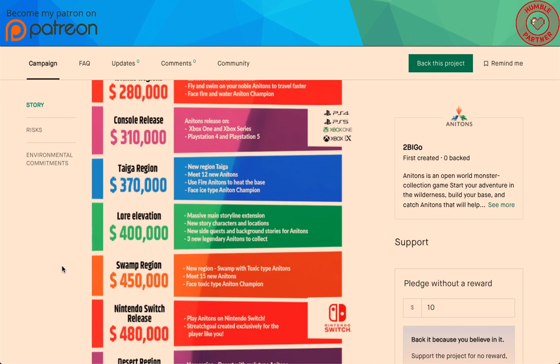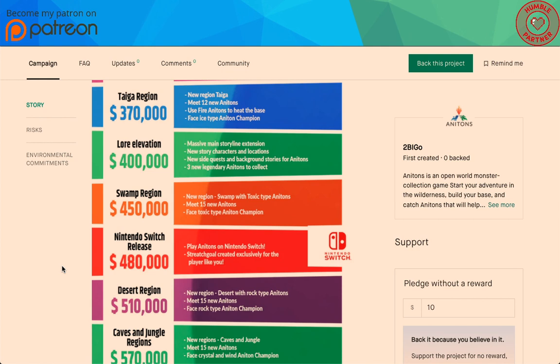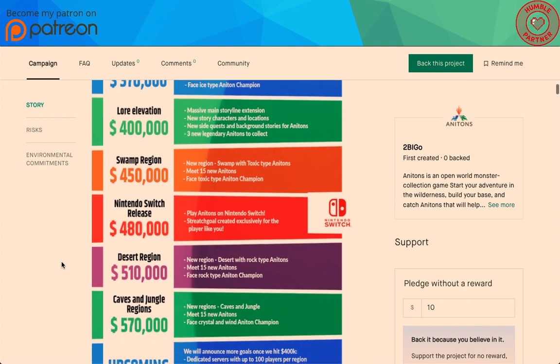Taiga region — new Taiga region: meet 12 new Anatons, use fire Anatons to heat the base, face an ice type Anaton champion. Lore elevation: massive main storyline extension, new story characters and locations, new side quests and background stories for Anatons, three new legendary Anatons to collect. New swamp region with toxic type Anatons, meet 15 new Anatons, and face a toxic type Anaton champion.